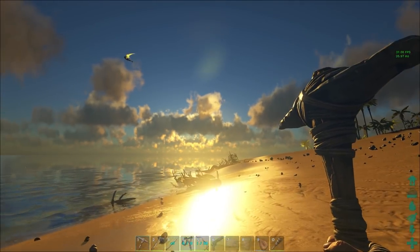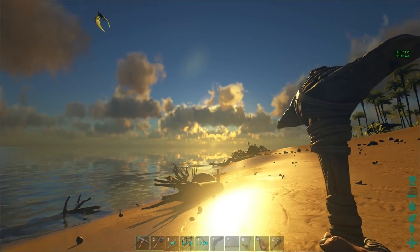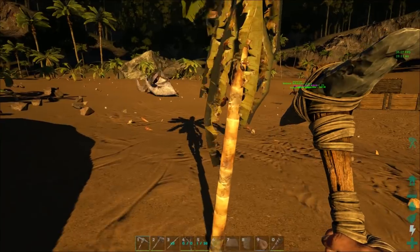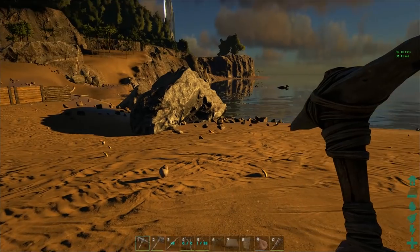The first tip I have for you is to use the sun. You can't see it right now because it's actually setting, but if you know where it sets, which is the west, then you know you're facing west and all you have to do is follow your shadows right over here and now you know you're facing east. A quick turn to the north, a quick turn to the south.